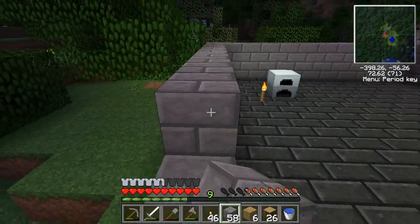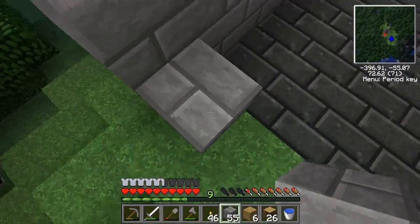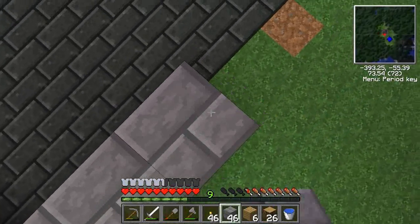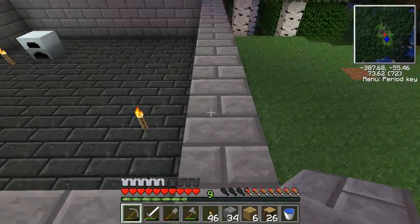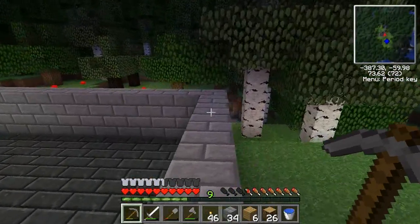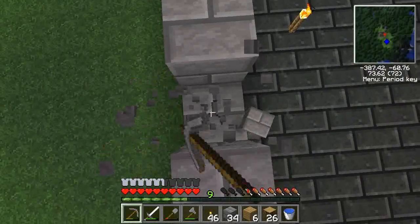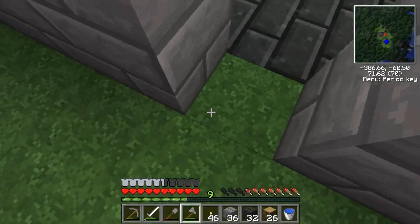I'm gonna try making one of those — what is it, like the 'tam something' of repairing? It basically repairs everything in a chest. Oh, so you just put like diamond tools in the chest and repair them? Yep. Does it cost energy? Nope, oh really? Yep. So it just needs a piece of string, paper, and a piece of string.